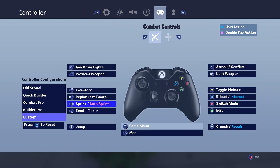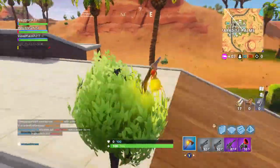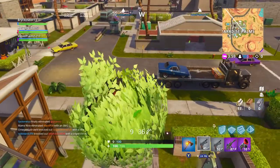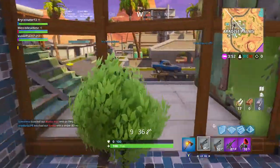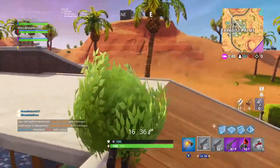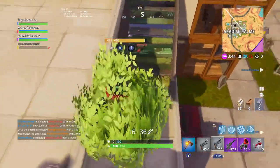Those are the only two things I changed: edit and jump. Having jump on the left stick increases my accuracy — I no longer have to press A to jump, so in one fluid motion I can track a lot better. With machine guns especially, the difference is quite noticeable. With shotguns my accuracy has always been great, but machine guns I really feel the improvement.